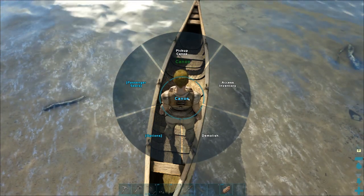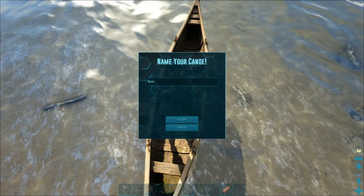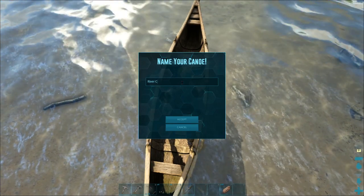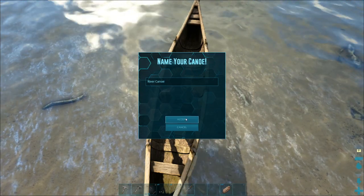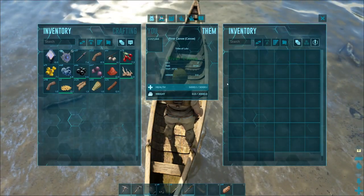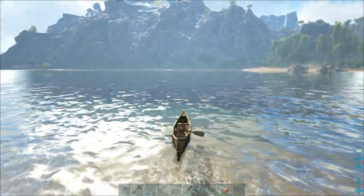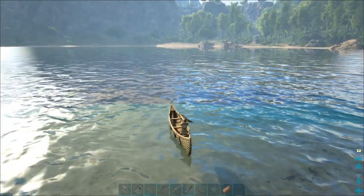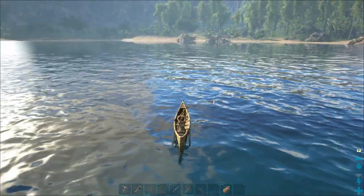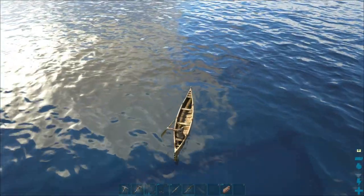All right, let's go throw this canoe down. As you guys can clearly see, we can get up on top of it, look down, demolish it, do seats, change name. We'll call it the River Canoe. It also acts as a bed and we can pick it up if we want to. It's got its own inventory so we can put stuff in here, which is awesome. Press E and we have the best bird's eye view ever. The other nice thing about canoes is you don't get attacked by sea creatures as far as I'm aware when riding in one.